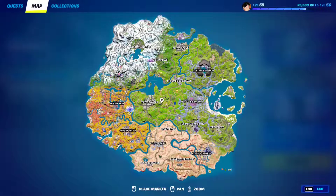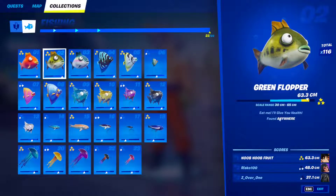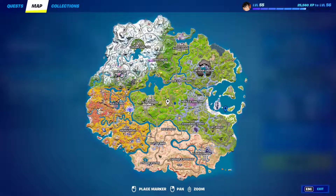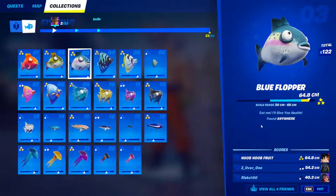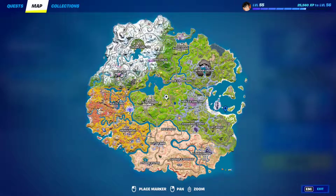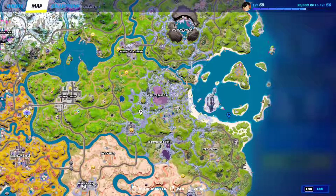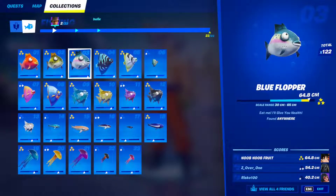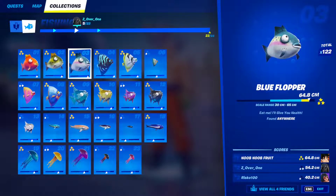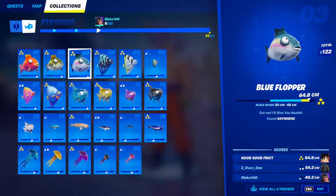Fish 1: The orange flopper can be found anywhere — wherever you fish you'll find the orange flopper. Make sure you fish inside of fishing holes. Fish 2: The green flopper can also be found anywhere, just fish around inside the fishing hole and you'll find it. Fish 3: The blue flopper — same thing, just go to any fishing holes in any location and you'll find it. These are the basic fish you always find automatically as you're fishing for other fish.